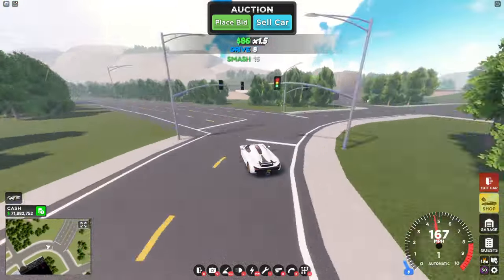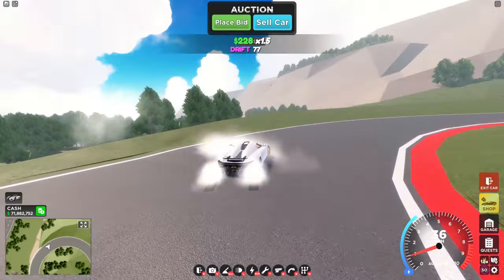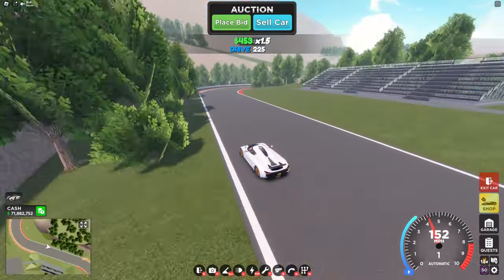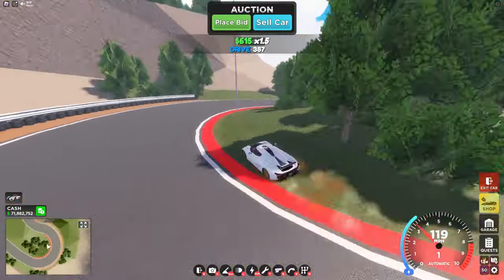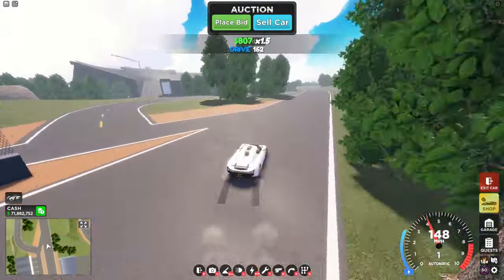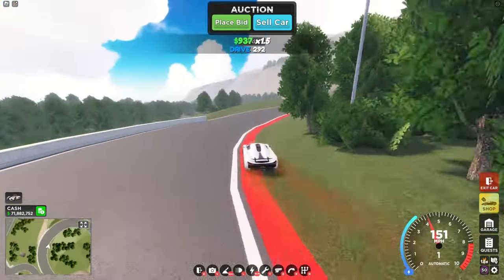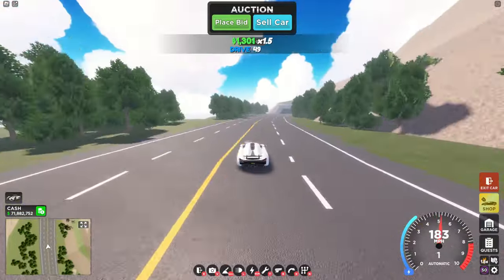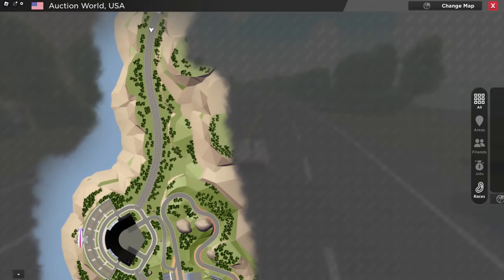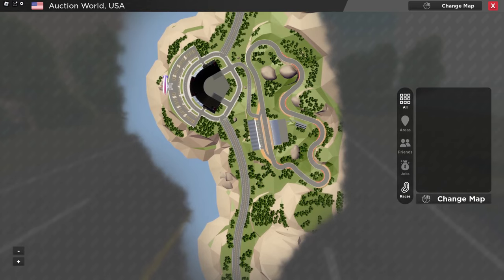With this new area, they actually made a whole new map that you can teleport to. There's a racetrack over here and a whole bunch of roads you can drive around. Here's the racetrack right here, so you're able to test out your new cars here. I don't think you can test out other cars that are being auctioned though. It seems like most of the assets in this game are just taken from the Japan map.